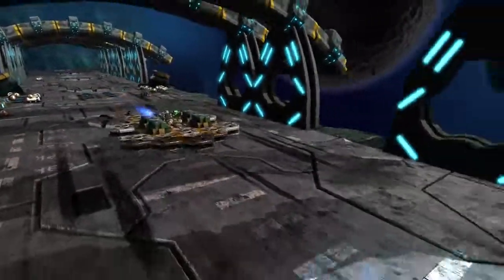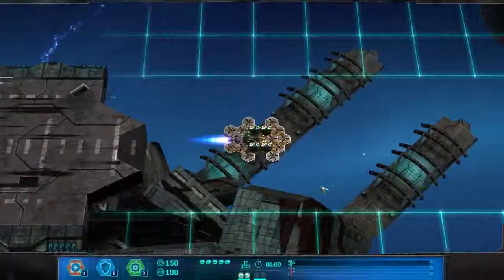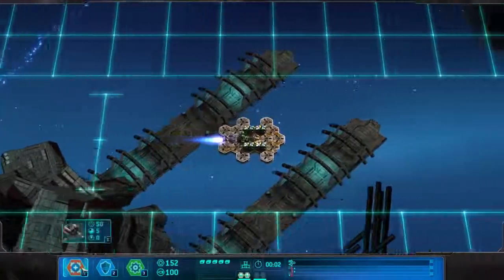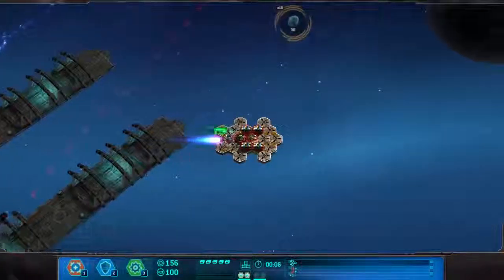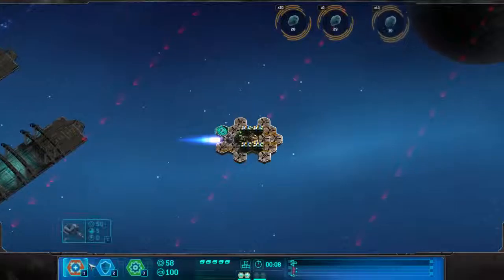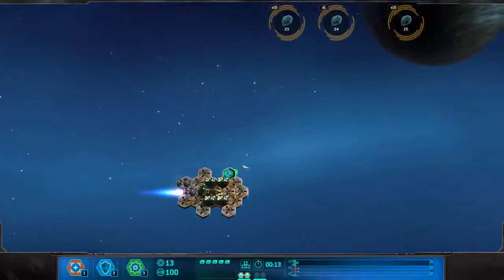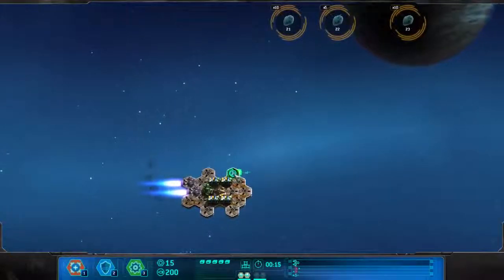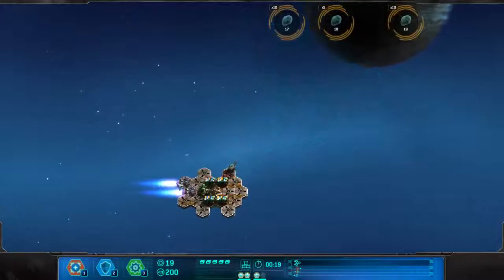How much money do we get at the start? 150. Okay, I'm going to get the thruster right away. Which one is it? This one. Oh damn, we got asteroids inbound. Okay, let's get that there. Like that.